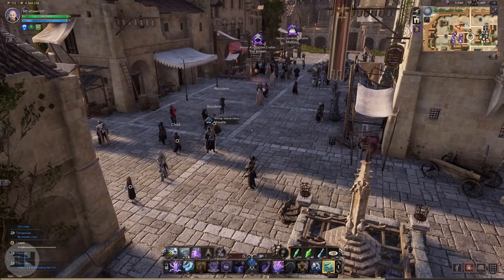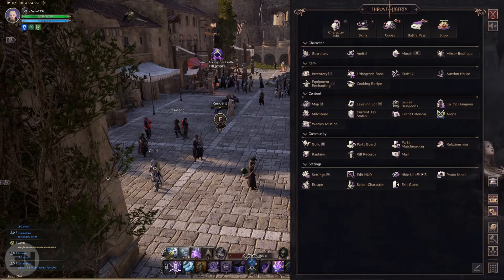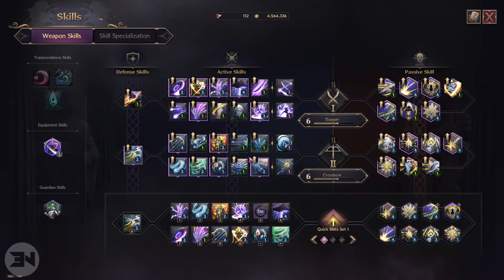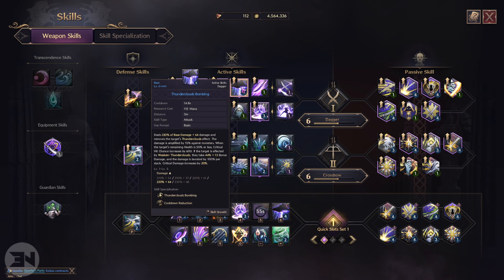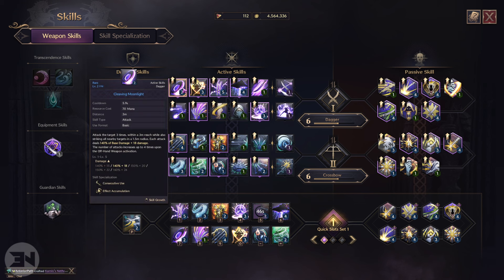Then we have Fatal Stigma, which leaves a stigma on the target that decreases healing received by 60. At the end of the duration, the target takes extra damage, and each stack of the user's poison or Thunder Cloud active on the target increases damage by 5.1. So you activate this, pop Thunder Clouds, activate this again to put Thunder Clouds on, then go through your rotation for big damage.